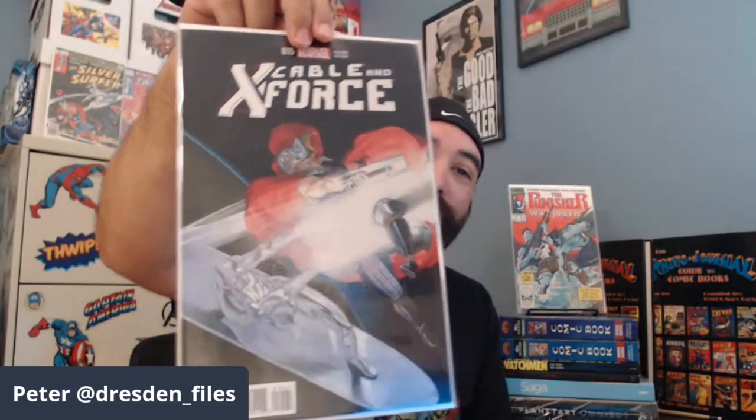All right Peter, what you got for your second book? I'm going to stick with the Thor theme. I've got a Cable and X-Force variant that's kind of like a play on the Silver Surfer/Thor battle. Who is that artist? Is that Esad? I can't see the signature on the front — it's definitely more of a painter style. Let me look inside. It says LaRocca and Di Armada. Actually it says 'variant cover by Ribic.' So both excellent artists — LaRocca and Ribic.